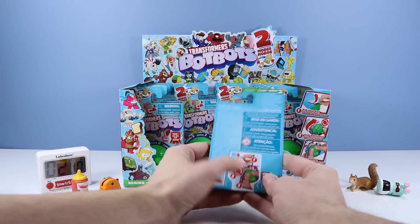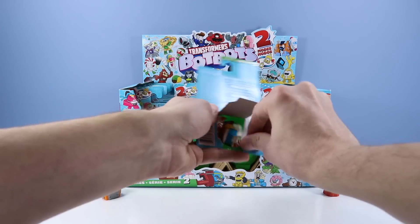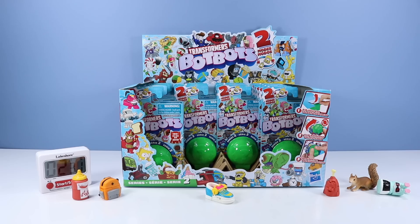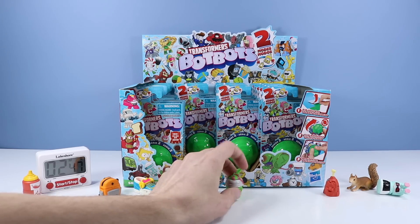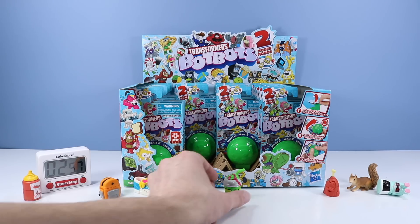I'm going way too slow — I'm going to lose the BotBots Challenge. Trying to identify before I really find the rare. A shoe — whose shoe is this? From the Jock Squad, the Insole. Very nice. We see our timer: two and a half minutes so far. From the Spoiled Rottens, Atomic Freeze — a one blue star.